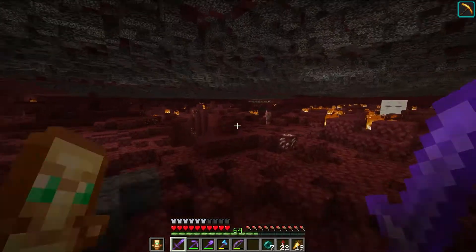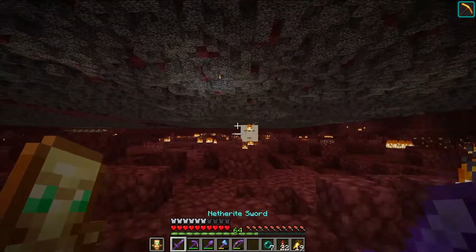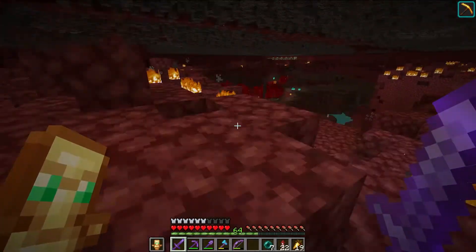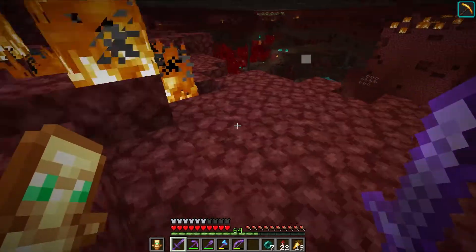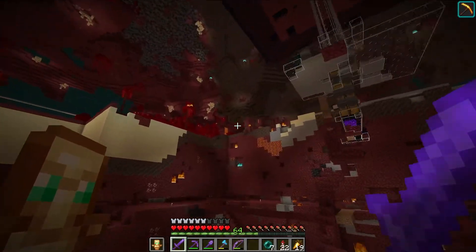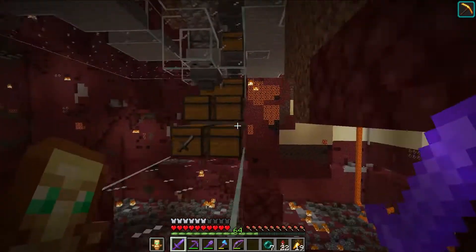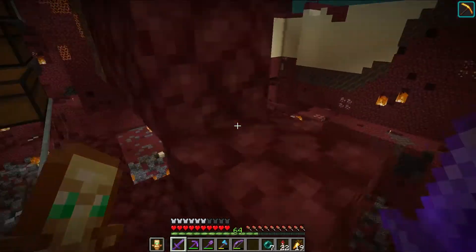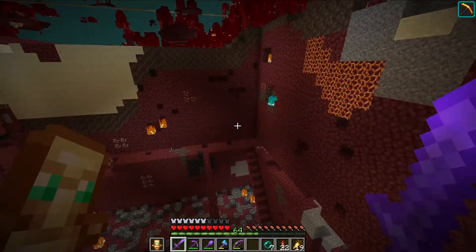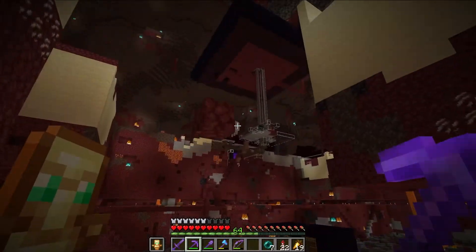But you may have noticed in that time lapse there was footage of me jumping off the edge of the nether. Basically, I did that because I got up with my elytra off and I thought I had it on. I went to fly but my elytra never deployed. So I died and used the totem. But I mean, it's okay, I'm still here.